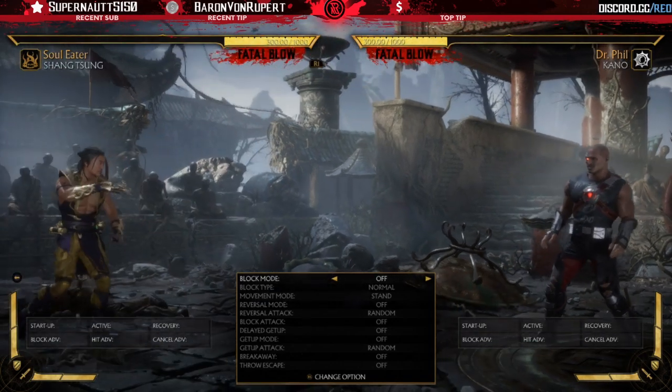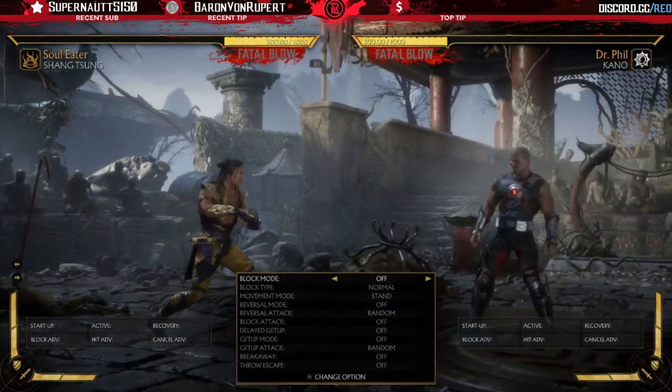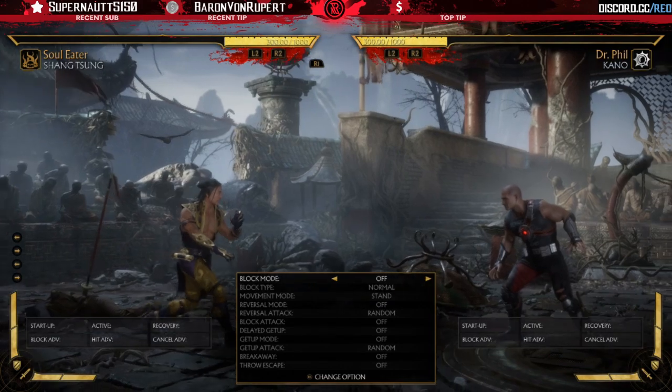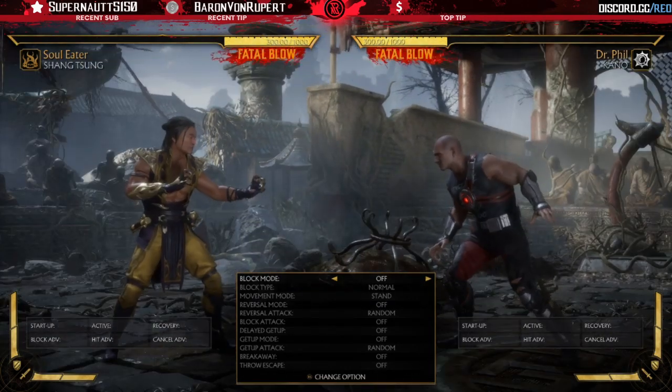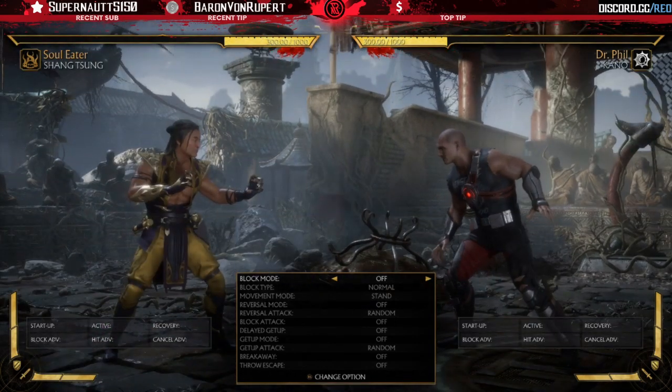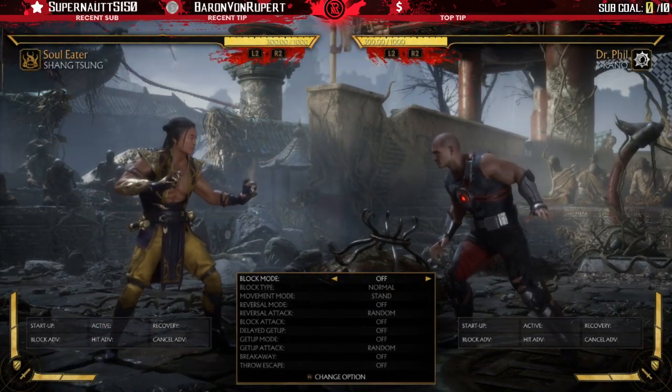This variation is pretty interesting because Shang loses his great neutral moves like his ground eruption, some of his zoning, and his corpse drop, but in exchange he gets better ways to deal with anti-zoning and better ways to convert into full combos.